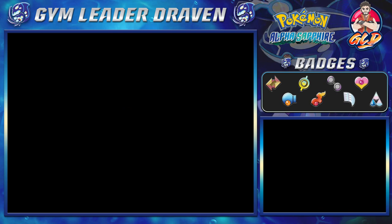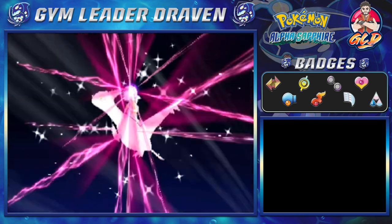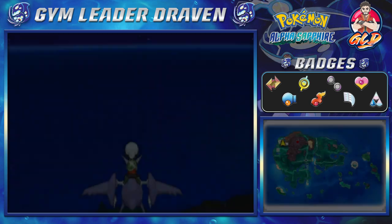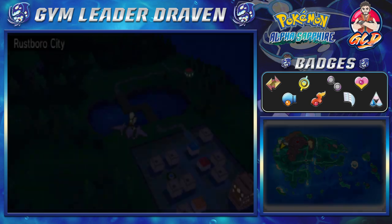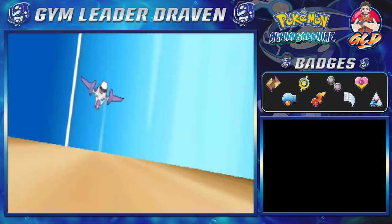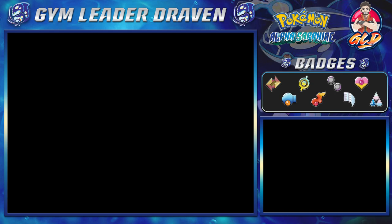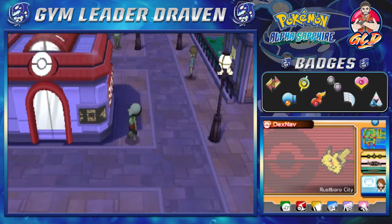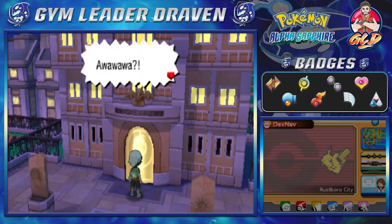Let's go right ahead and use that Eon Flute. Yes, I know I could have just walked through the other room to get to Rustboro, but I'm feeling a little bit lazy, guys. Look at that — easy. Rustboro. Bam. And away we go — look at that cool slide right there. Anywho, here we are in Rustboro. We're not going to need another repel, but what we need to do now is go straight into the Devon Corporation and see what this hoopla is all about.